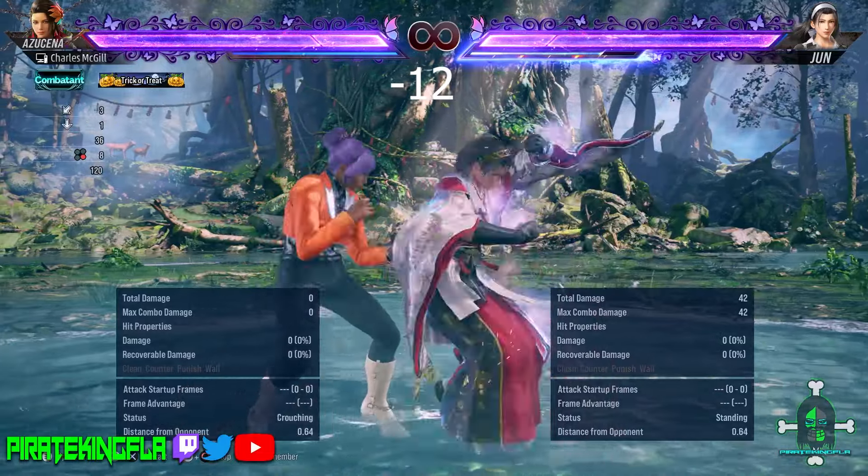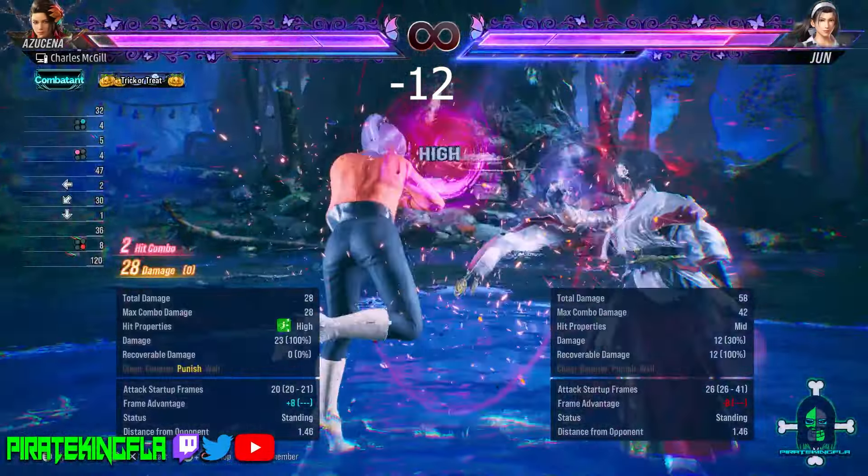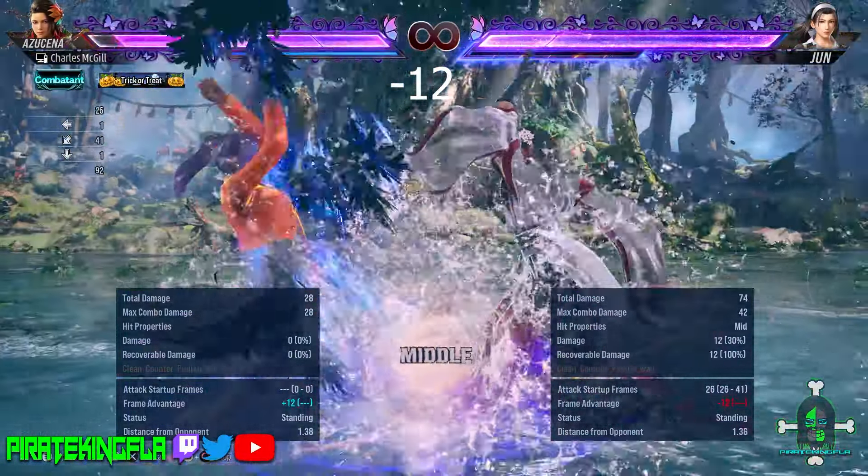Jun's low hitting heat smash can only be done out of jutsu stance. At minus 12, use anything from 10 to 12 frames to punish.